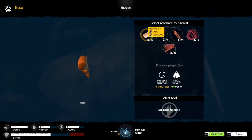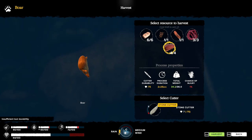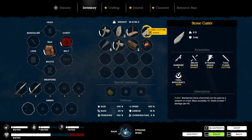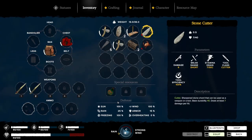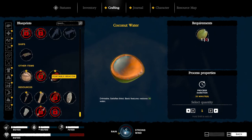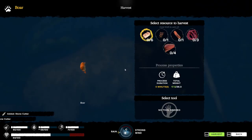Oh look at this stuff - we got animal fat! We have the weight for it. Insufficient tool durability of course. Can we repair it? Destroy? No we can't - some resources may be lost and I'll receive nothing, so there's no need. We're gonna drop that and craft another one since we have some stone on us. Sweet - now let's get all this loot.